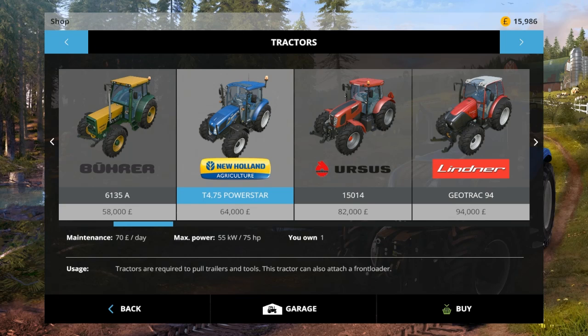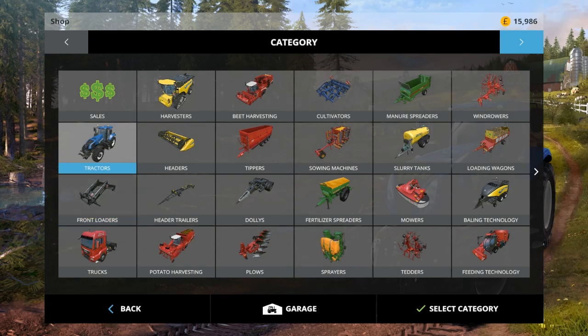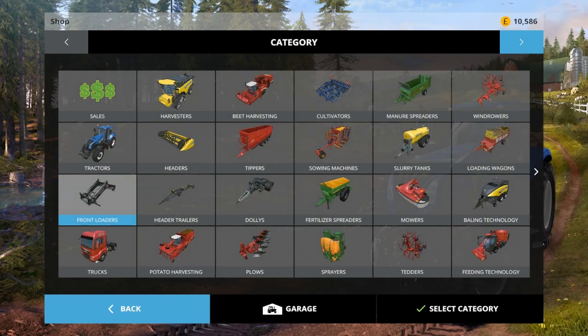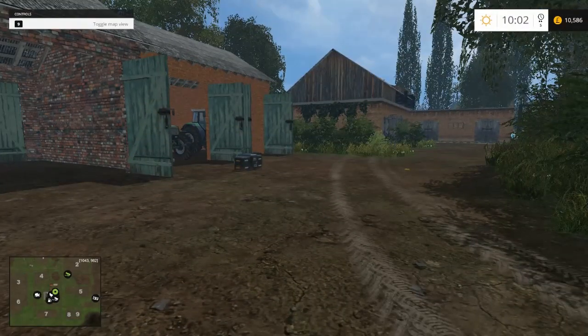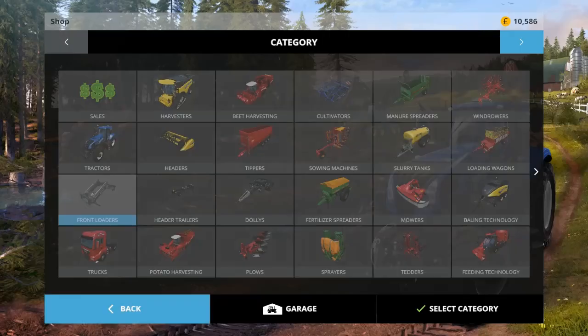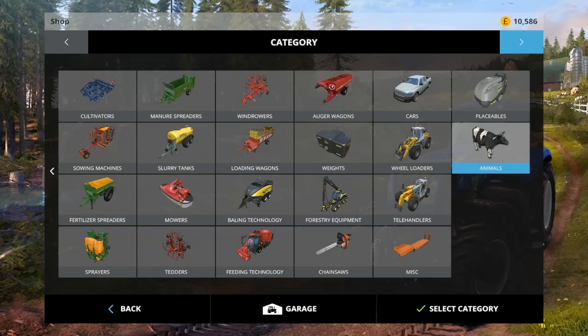It's only 75 horsepower so it will pull a few things but nothing too heavy. It'll be good with the front loader — I'm going to put the front loader on that and that should set us up for better machinery on this map. We're now left with £10,500 pretty much, which I'm going to spend on livestock. We've got the equipment we need and I'm not going to buy anything else unless I really need it.